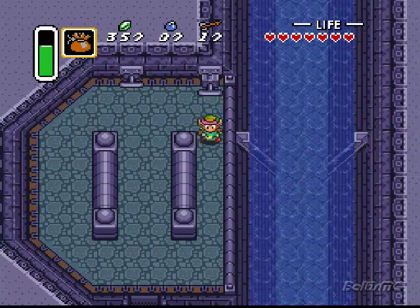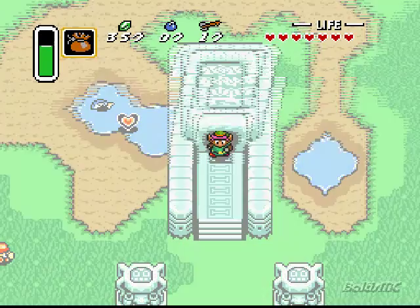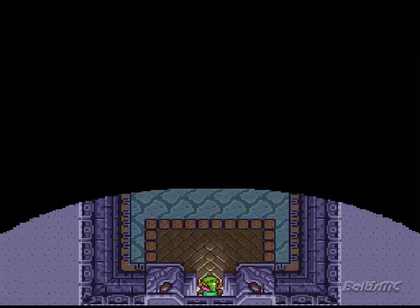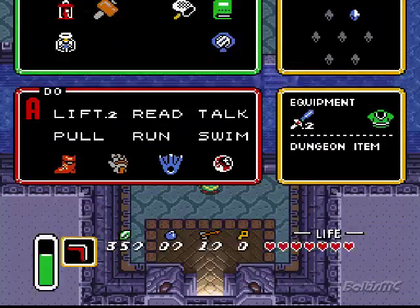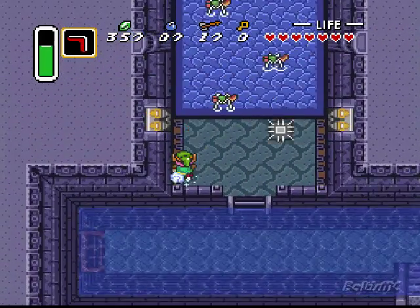So you wanna open up this dam here. Damn! And make your way back outside. Now if the water's drained — it's drained on this side as well! And that's how you enter this dungeon. Because if you come in here there'll be no water and you can't make it up there. Then you'll be all pissed off and throw the game in the garbage. But you don't want that, cause this is a good game!